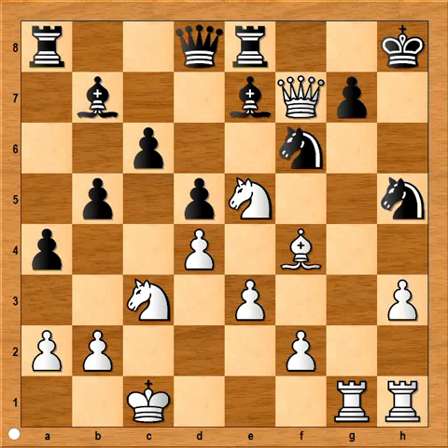Ready? Averbach captured with rook on g7. Knight takes rook. Rook to g1. The threat is not rook takes knight — queen takes knight, checkmate.